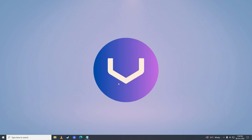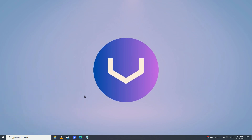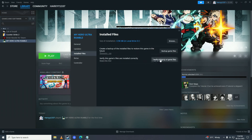So first, what we need to do is get the easy step out of the way, which is to go ahead and just restart our computer and try to launch the game. If that doesn't fix the issue, then right-click on your game, go into Properties, then Local Files, and verify integrity of game files — check if that fixes the issue.